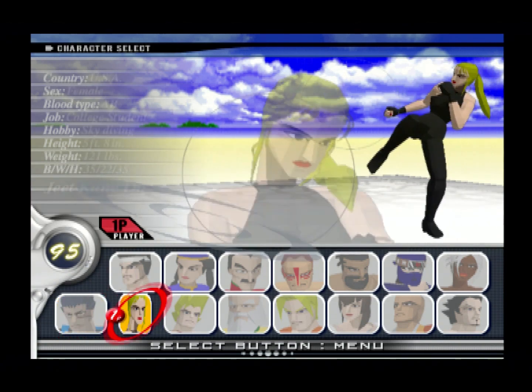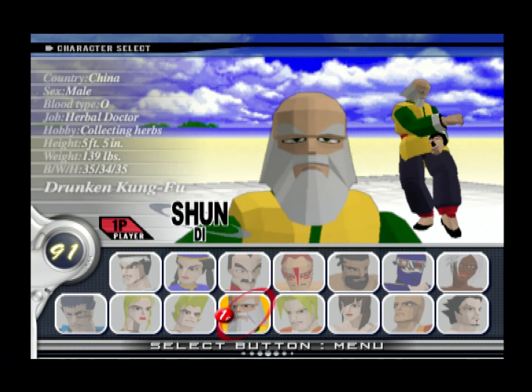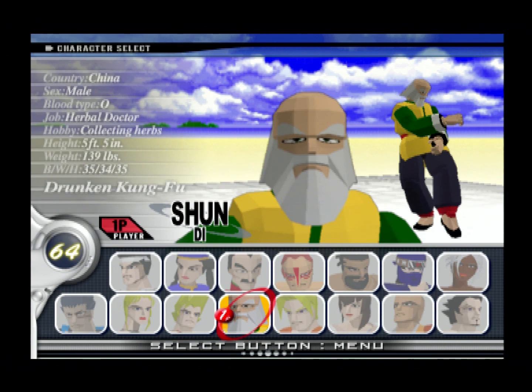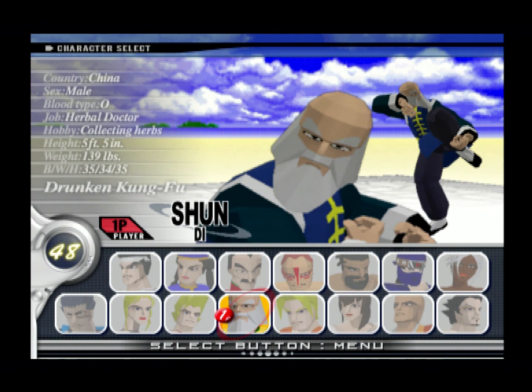Today I'm playing Shun Di, the drunken master and herbal doctor. I played him just before this in Virtua Fighter 4, where in Kumite mode when you reach first Dan rank, you unlock this VF1-style retro model. Shun Di wasn't in VF1, but they made a retrospective model in VF1's style. For VF4 Evolution they also added a retro model of his alternate costume.